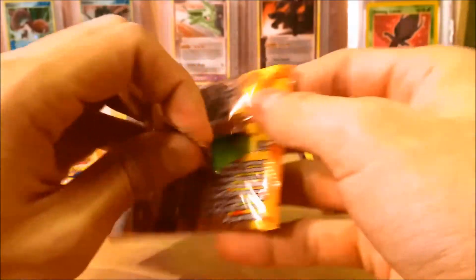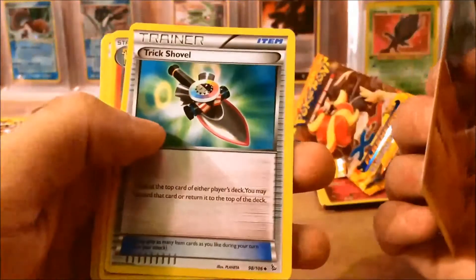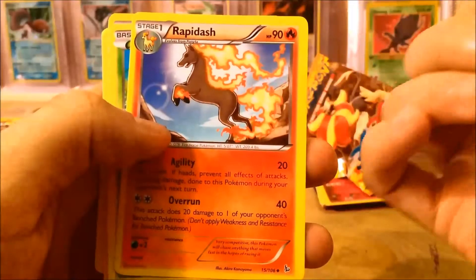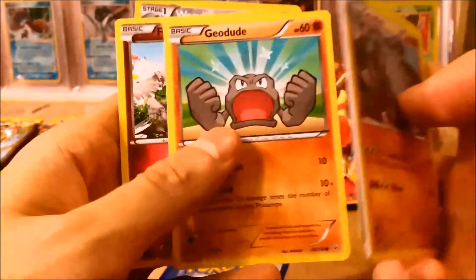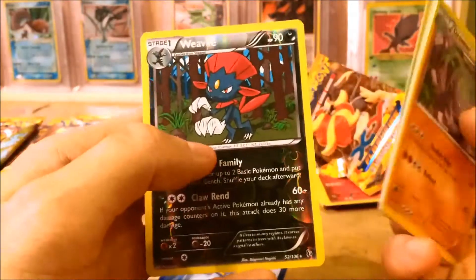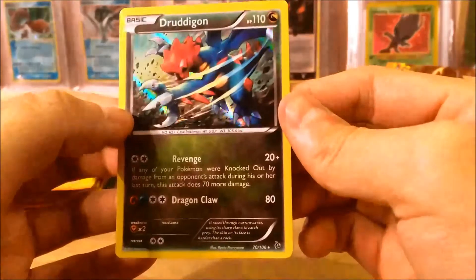Moving on to our second pack. We got Graveler — it's a new one — Trick Shovel, Rapidash. I actually really like this card; I like how the sun is behind the Pokemon, it looks really majestic. Caterpie, Bergmite, Phoebe, Geodude, Flababy, and Reverse Rare Weavile. And our rare is another Druddigon. This guy is quite common it seems.